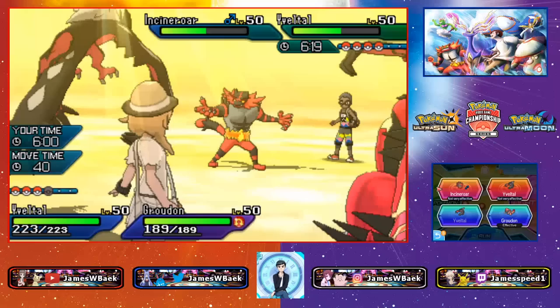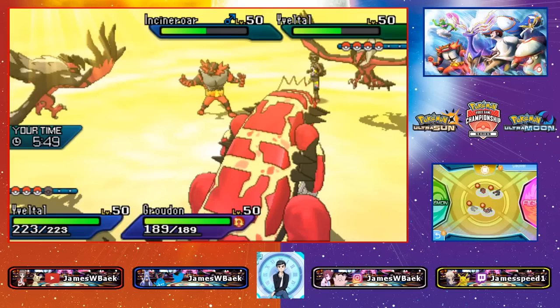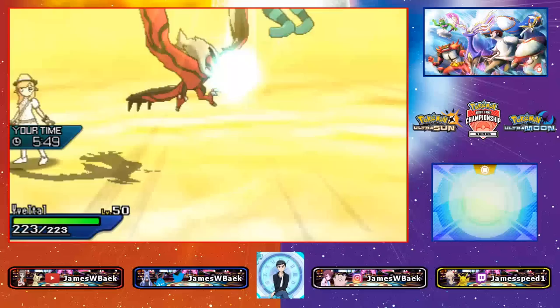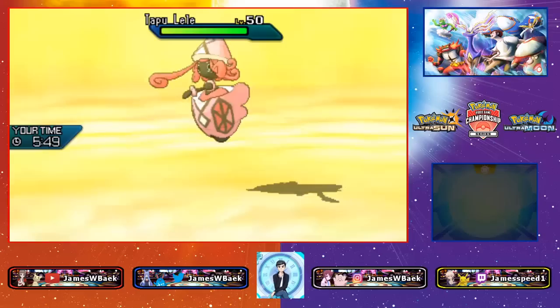Yveltal isn't doing damage to me but I don't know the last Pokémon — could be Lele. I think I should double up the Yveltal slot with Eruption plus Foul Play even allowing Incineroar to survive. Foul Play goes into Yveltal and with Eruption this should guarantee a knockout. Incineroar intimidated me so Foul Play did less. Eruption fires into whatever switches — and Lele comes out.